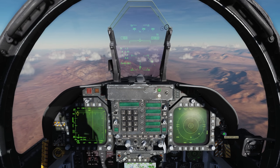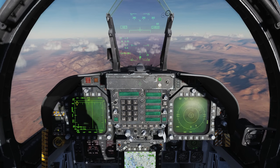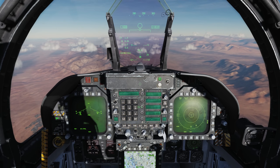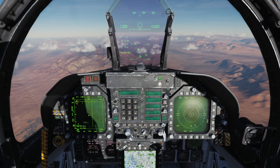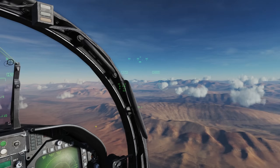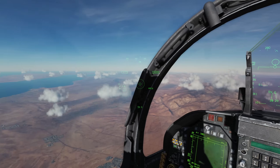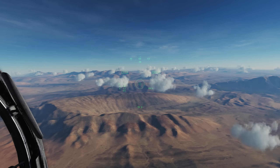First things first, we want to make sure that we turn on our HMD with this knob right here — it's also a brightness knob. We'll come over, turn on the master arm, and turn on our AA mode. Go to the radar and make sure we have our radar on, or else we won't be able to lock anything up via the HACQ or LHAQ modes.